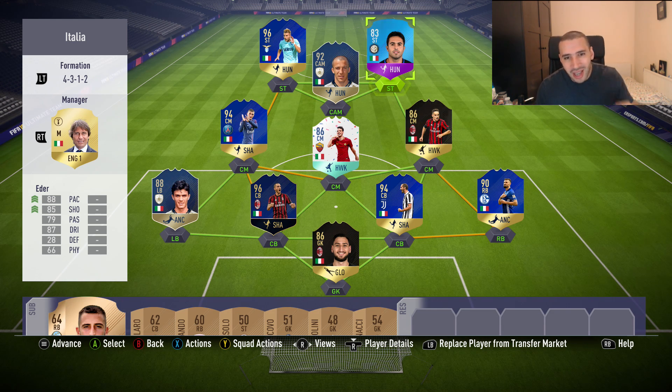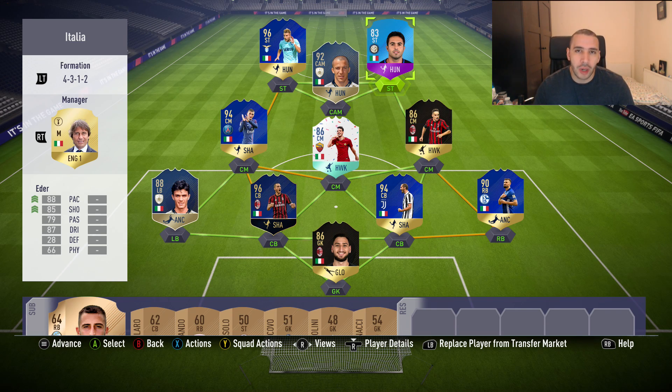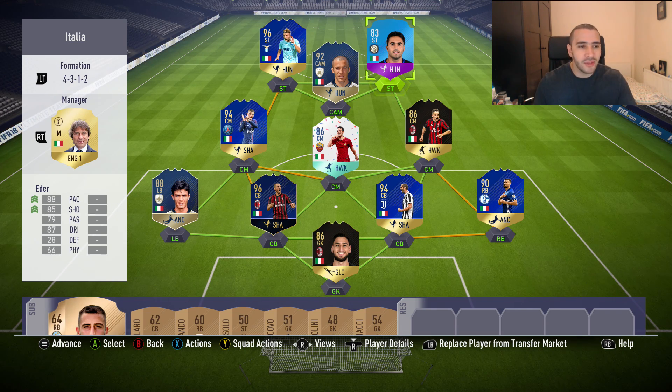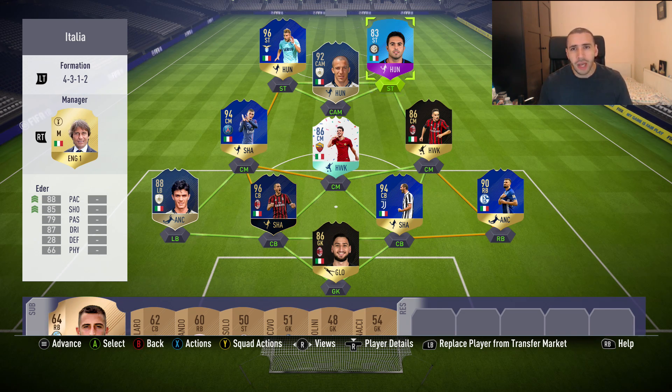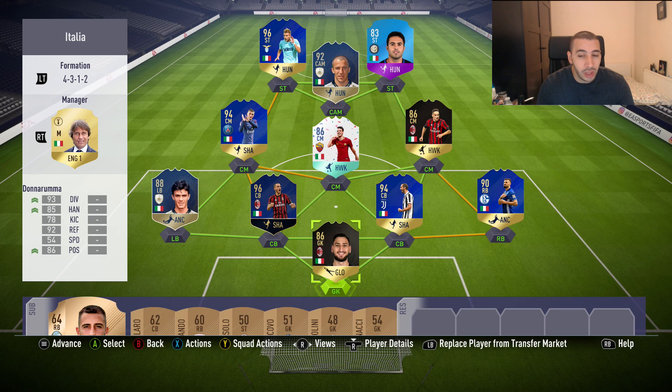Today we are trying out this SBC Eder in an all-Italian team. I thought we'd make it a bit more fun, change the whole team around and make it pure Italian and take him through the daily knockout tournament. 88 pace, 85 shooting, 79 passing, 87 dribbling, 28 defending and 66 physical. There is an alternative — you could use Giovinco, but Giovinco is very very weak, and Eder's non-inform has always been pretty good. Andrea Pirlo is missing but I just can't handle his stamina, so I have used Bonaventura instead.